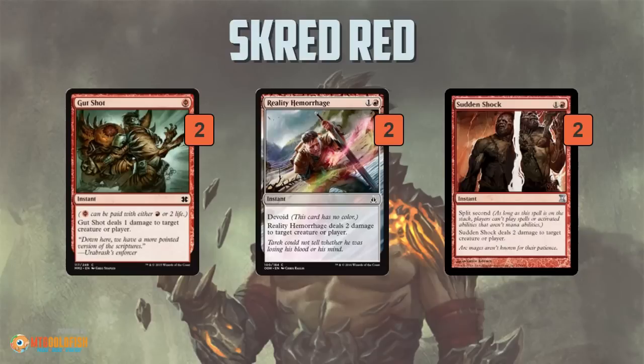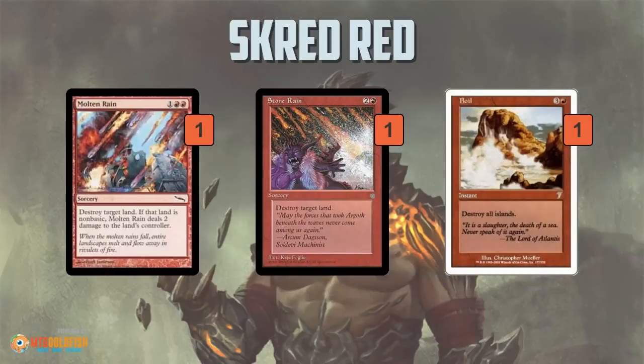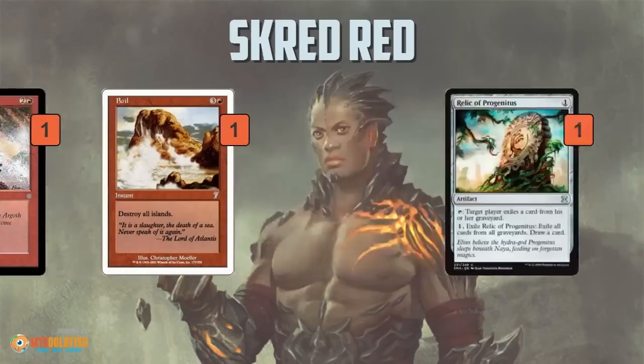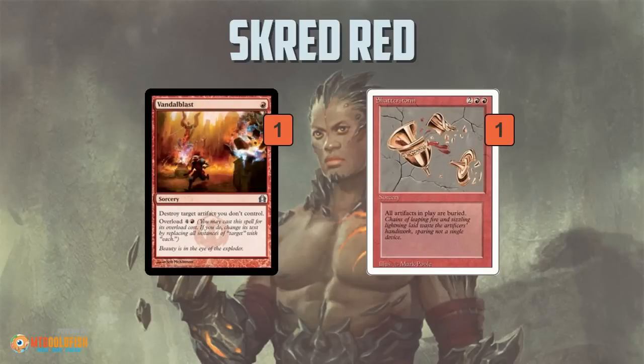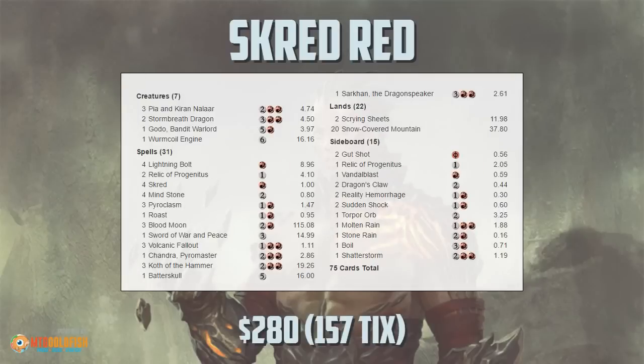In the sideboard, we have a bunch of removal for specific situations: Gut Shot hits Inkmoth Nexus and things like that. Reality Hemorrhage is a big new addition — it's a way for the deck to get rid of Kor Firewalker, which is normally a nightmare, but since it's devoid and has no color, it gets around protection from red. Sun Shock deals with infect creatures, Death's Shadow creatures, and things being targeted with pump spells. Then you have some land disruption: Molten Rain and Stone Rain help against Eldrazi and Tron. Boil is a foil to blue decks. And then some more artifacts — another Relic and a Torpor Orb — plus ways to deal with Affinity in Vandalblast and Shatterstorm.